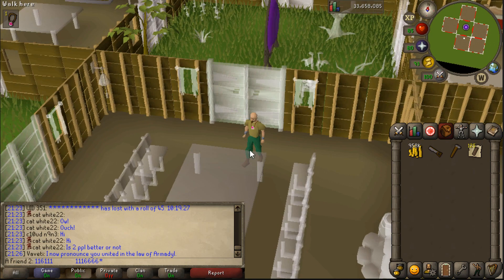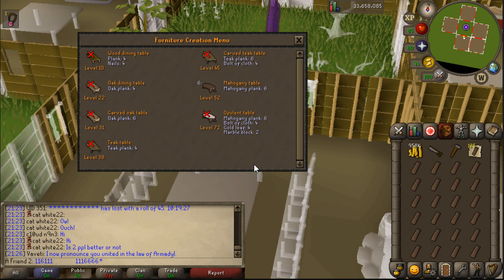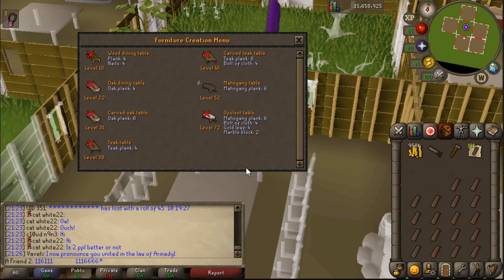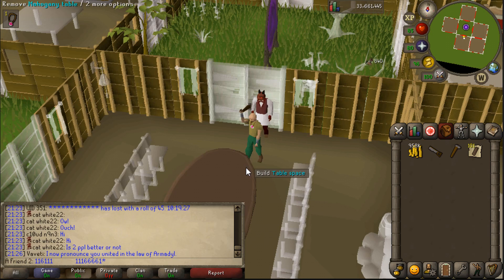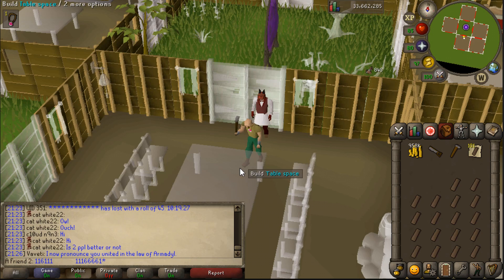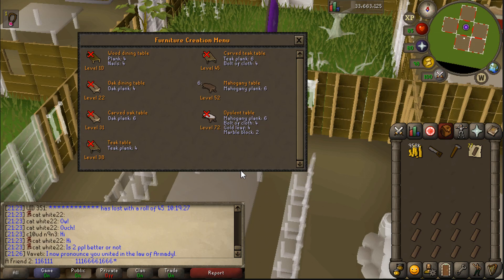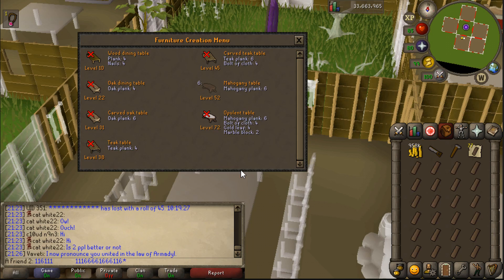Another plugin is the enhanced construction plugin. All it does — as you probably guessed — is replace the options so you only have to click once. You don't have to right-click on the table to remove it, and you don't have to right-click to build it. I feel like this should have been in the game since the very beginning. When you're in building mode you're obviously going to build, but you have to right-click every time. Because it wasn't like this from the start, it now seems very overpowered.